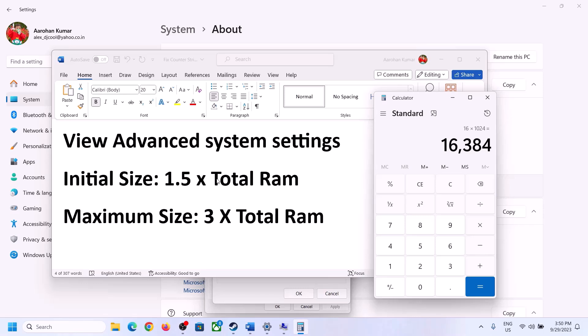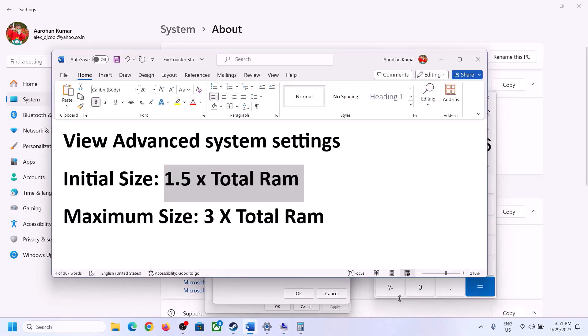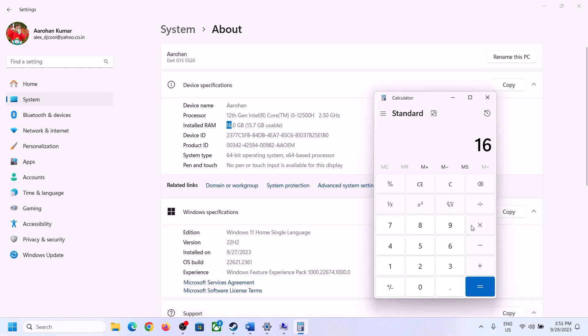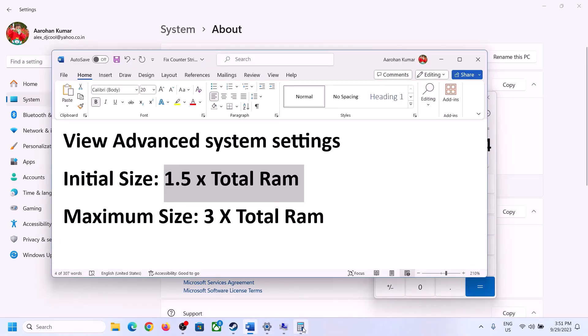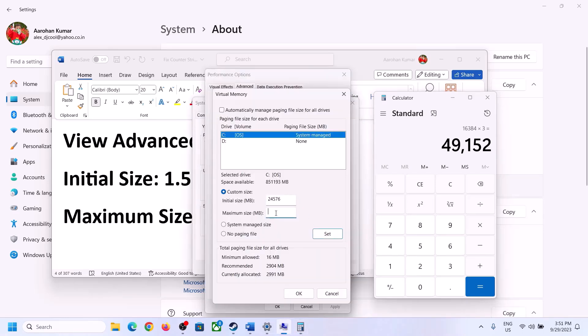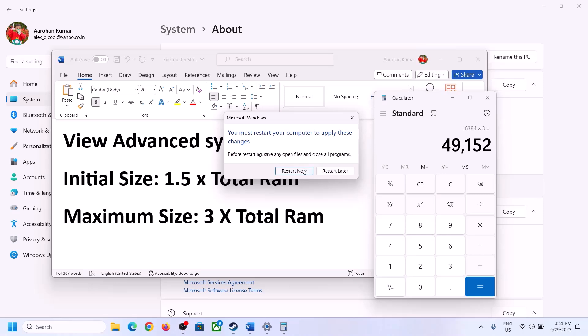For Maximum Size, multiply your total RAM in megabytes by 3. For 16 GB RAM: 16,384 × 3 = 49,152 MB. Enter the initial size as 24,576 and the maximum size as 49,152. Click Set, then click OK, Apply, and OK. Make sure you restart your computer after this.